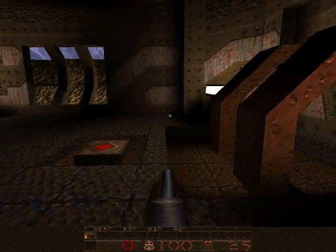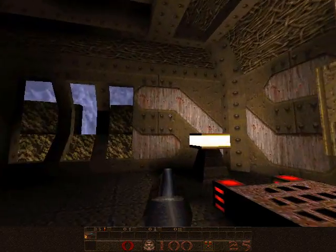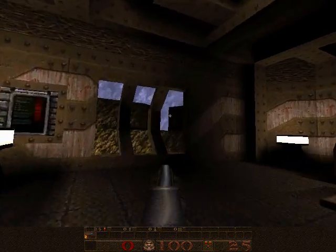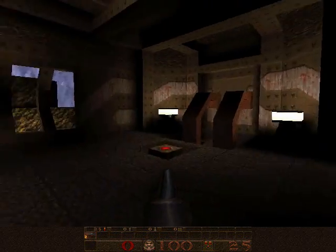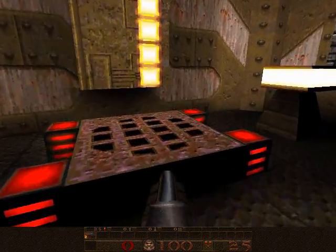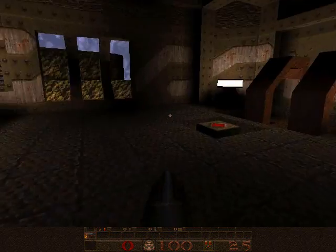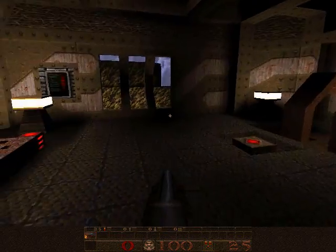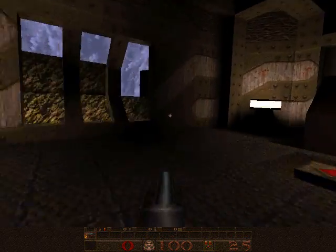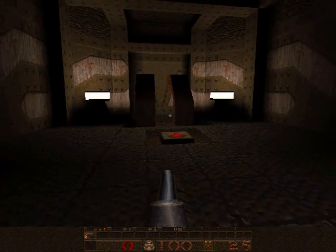So this is Quake: Scourge of Armagon. We start out here. Now, if you remember the end of Quake, we sort of beat up Shub-Niggurath from the inside — kind of gory. You might be wondering how we got here, and there's actually a story in the manual explaining it. Basically, Quake guy found a slip gate, got teleported to a military base, found it abandoned, and was like, I guess I better go kick Quake people's asses again. That's sort of the story.